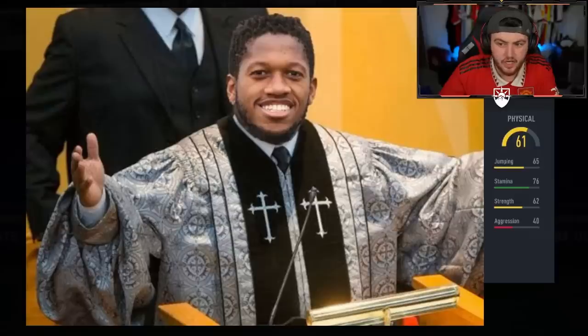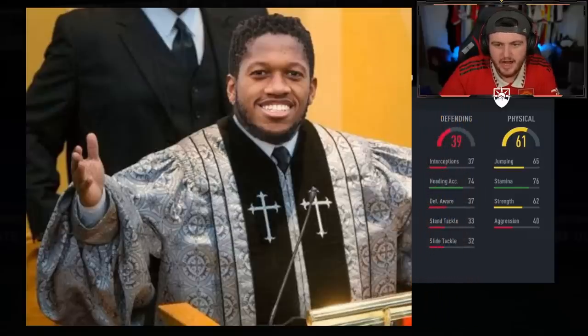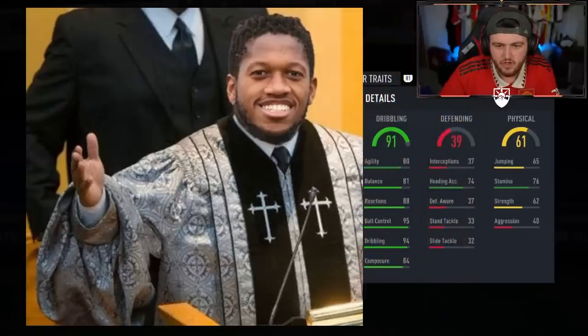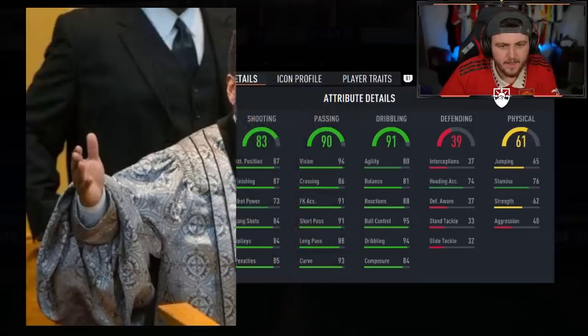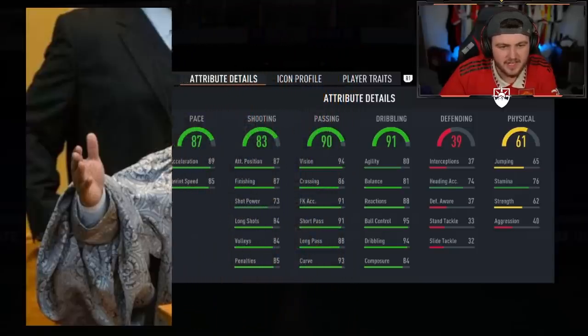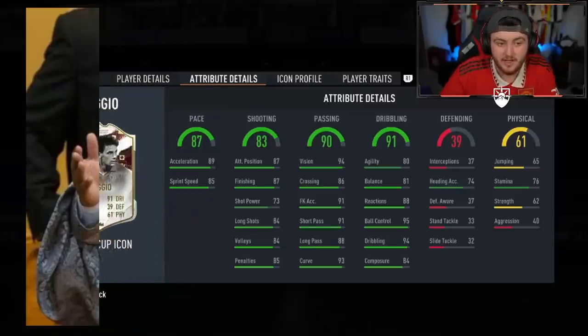It's not a goalie, which is good. 76 stamina and 61 physical is not a great start. High dribbling here — 91 dribbling, but 80 agility, 81 balance. 90 passing, though. I don't think it's very good. 87 pace. These stats don't look amazing to me. World Cup Icon Baggio.